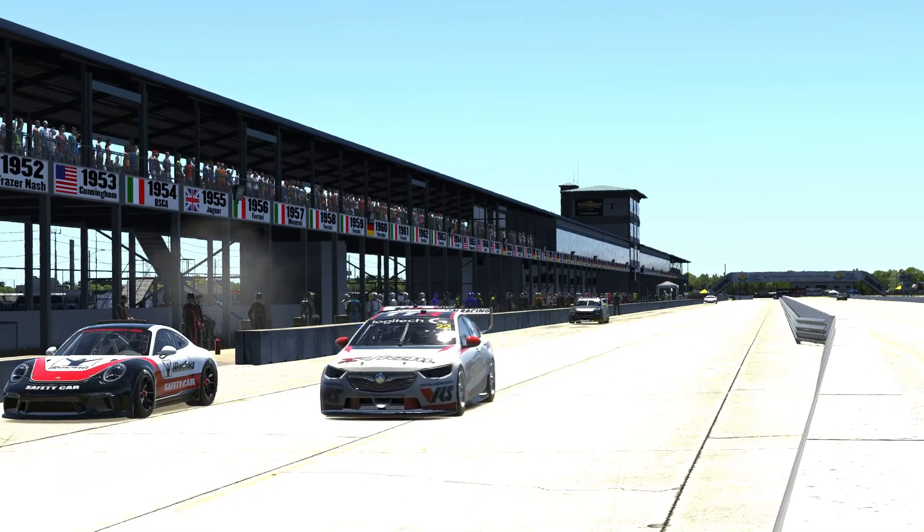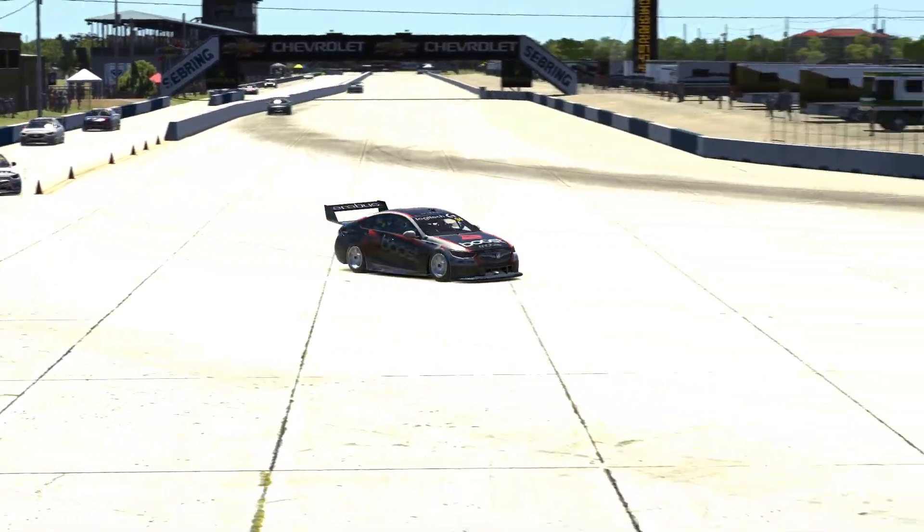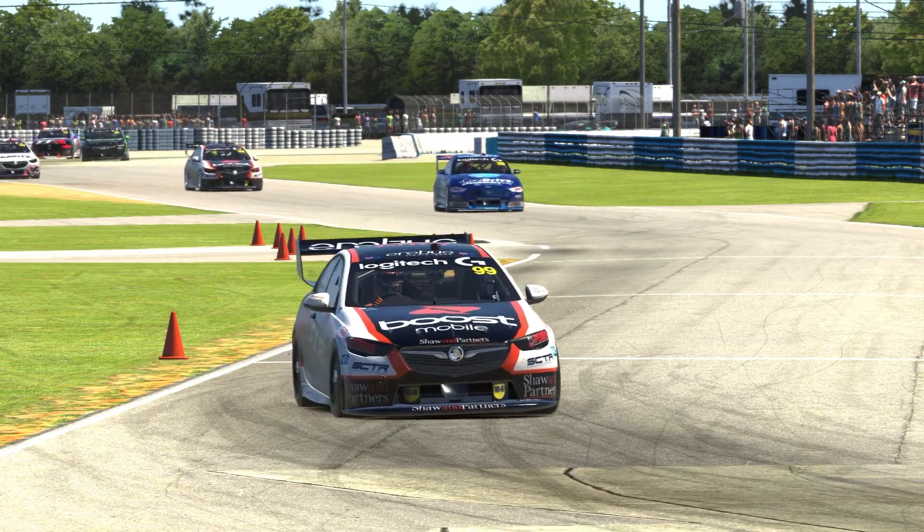Anderson's jumped Filsell. Anderson got a great stop there. But Kostecki's got the position as well. Anderson managed to jump Filsell — that's a great move from Anderson.